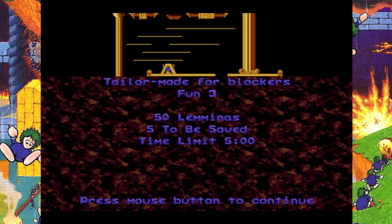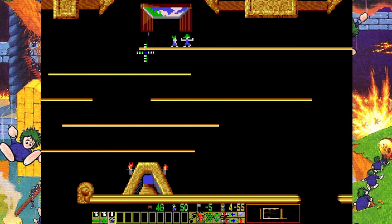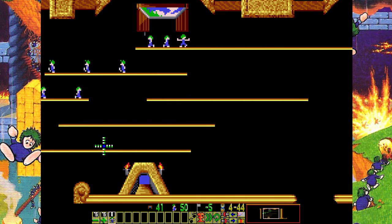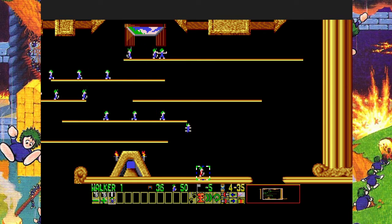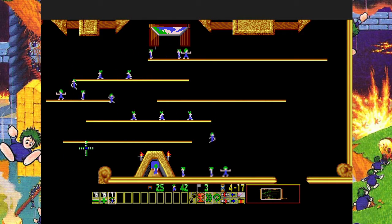Tailor Made for Blockers. We have 50 lemmings, 5 to be saved, with a time limit of 5 minutes. A blocker prevents lemmings from walking past him. We'll set one here, and another blocker over here. They're safe. So far, not too bad — mostly just tutorial stuff.